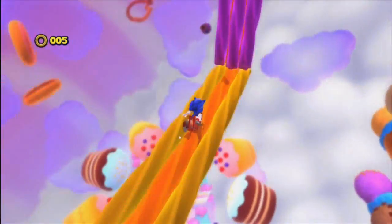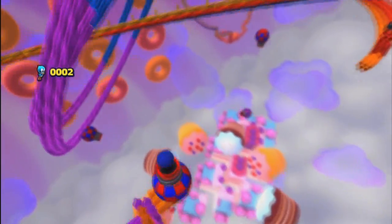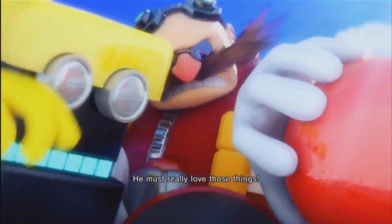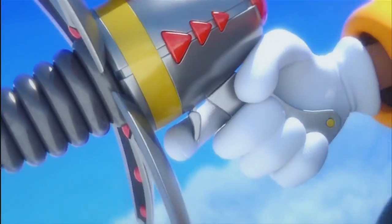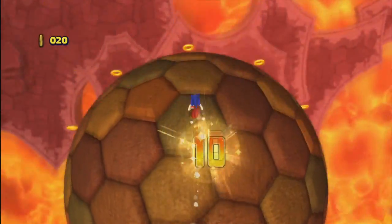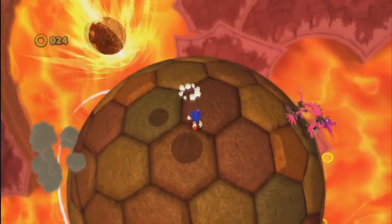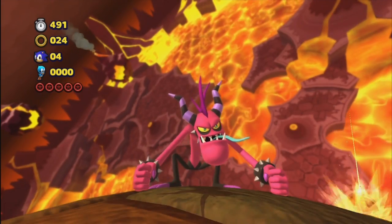Besides the way the game plays, Sonic Lost World is a sharp, polished game that looks fantastic at a constant silky smooth 60 frames per second. The worlds are full of bright and dazzling colors that make everything really pop and brighten up the mood. The game is also littered with multiple cinematic cutscenes throughout your adventure that look great and even sound great in terms of voice acting — they actually feel like you're watching an episode of a cartoon, although they do say some cheesy things. Sonic games are also known for having great music, and Lost World doesn't disappoint. Most of the soundtrack flows along nicely coinciding with the different environments, and I did have a particular fondness for the title theme.